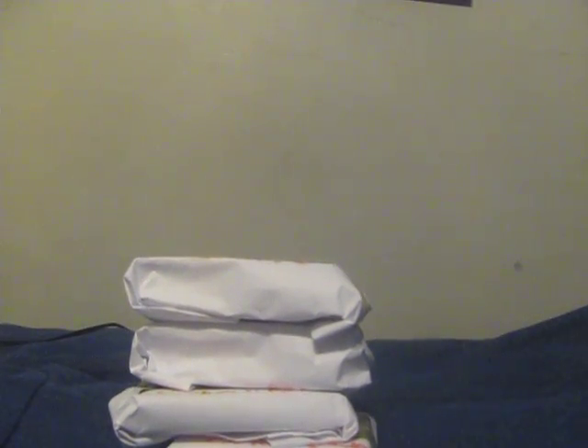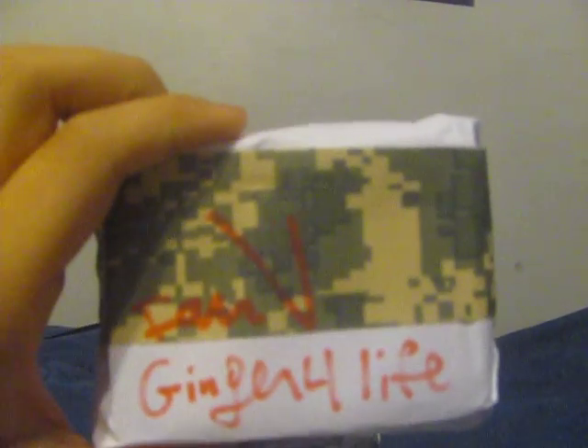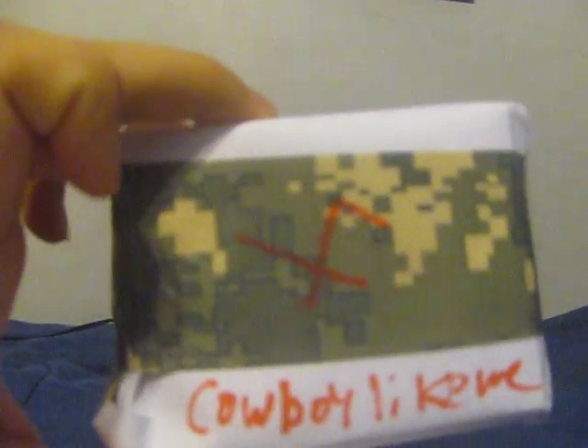Alright guys, we're going to start busting the mystery packs. So here we go. We have Ginger for Life 17 with pack 3, Ian via Ginger for Life 17 with pack 7, Cowboy Like Me with pack 4, DCS Sports Cards with pack 8, and AntCake 0220 with pack 2. Let's get started.